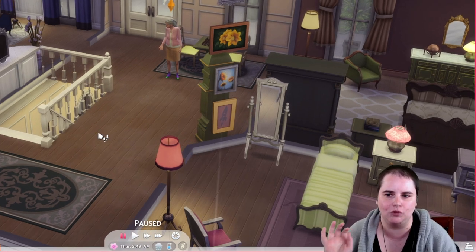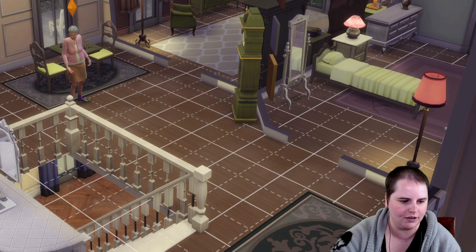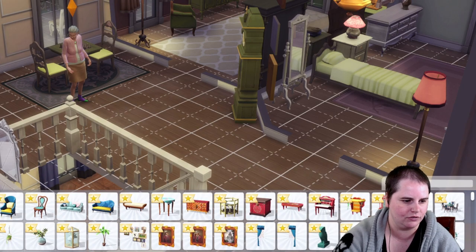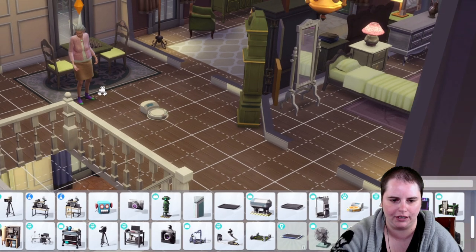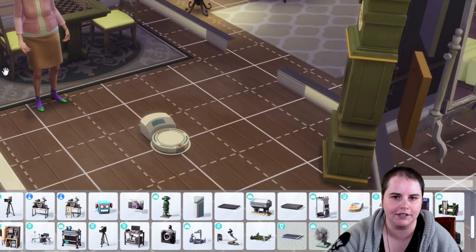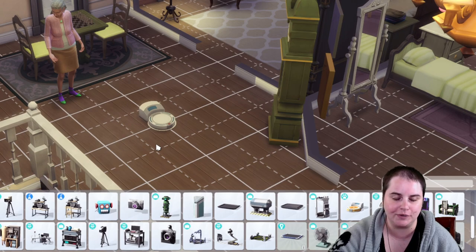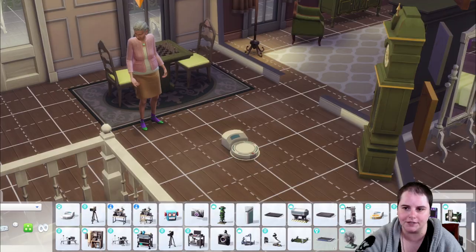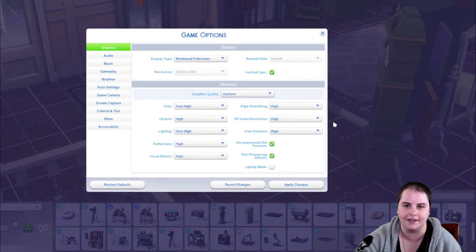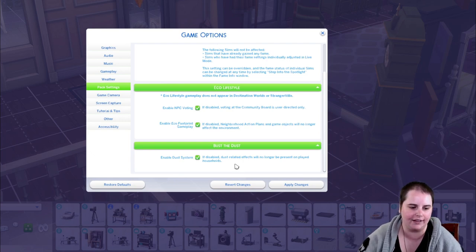Here are a couple other things about the pack. The Roombas that are in the game from Cats and Dogs — and I think one from University too — also work with the dust system, so you can have one going in your house and it will keep the house from getting filthy. Pets will also be afraid of vacuums. Children can use handheld vacuums and it will increase their character value. Sims can vacuum toddlers to increase their hygiene. And finally, probably the best part about this pack: you can turn off the whole dust system in pack settings under game options.